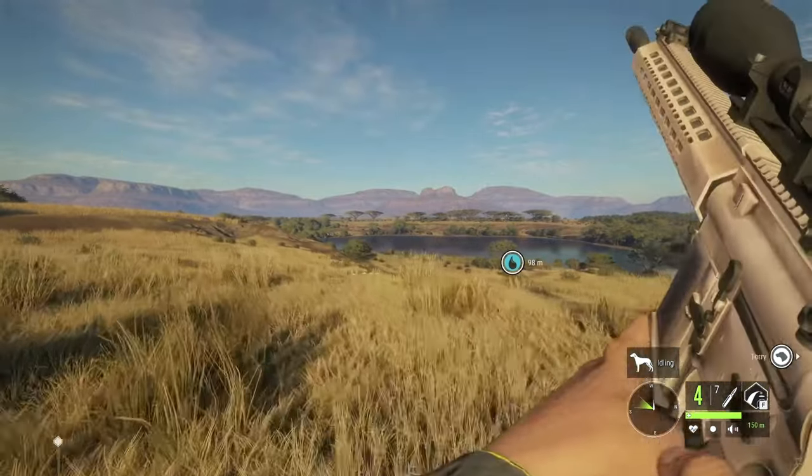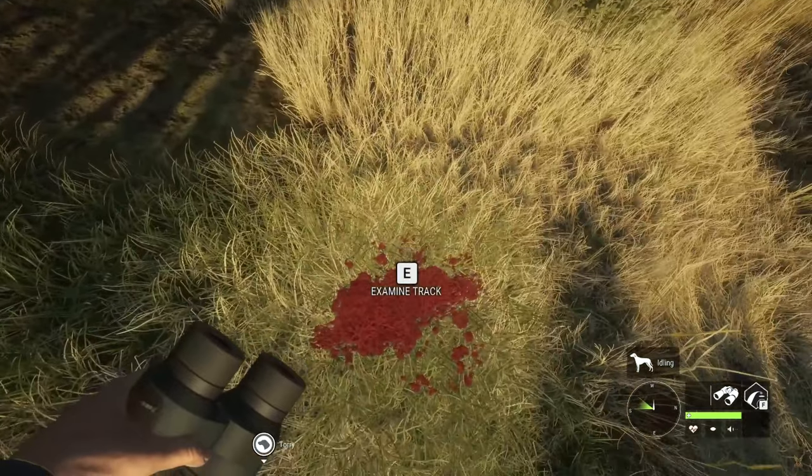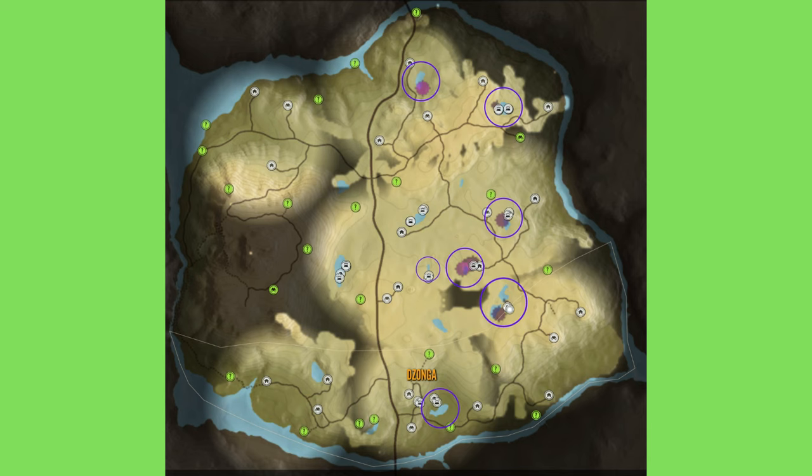Now for the part you've all been waiting for, no doubt — the hotspots. The wildebeest tend to favour the east side of the map, as is evident on my hotspot map. You'll pretty much find animals at every single one. However, if I could only hunt one lake for the wildebeest, I would definitely lean towards the bottom lake. Typically, there will be large herds hanging around here, giving you plenty to choose from. Just tread carefully or there will be a loud stampede. Feel free to screenshot this and save the hotspot map for yourself.